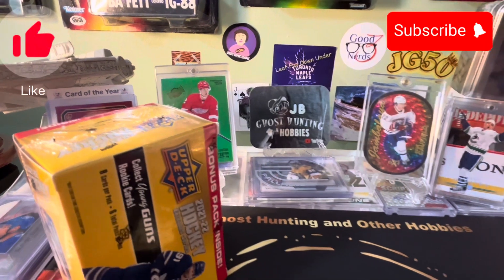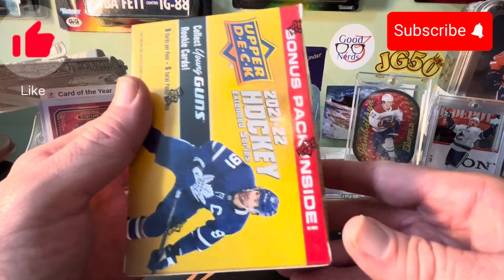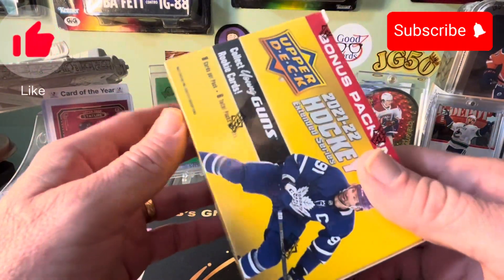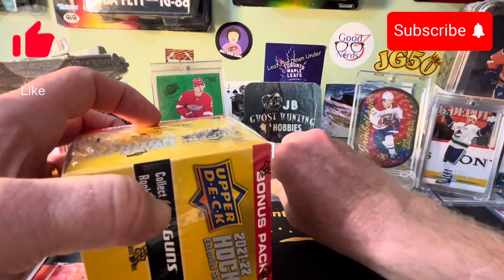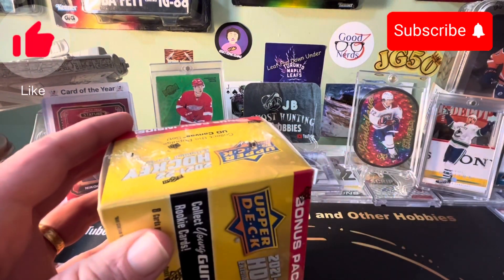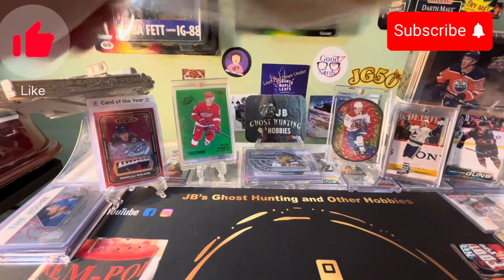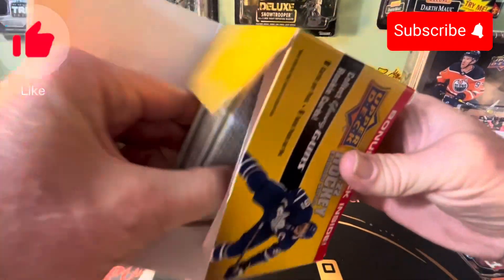Hi guys, welcome back. I've been given all these extended lashes away, so I figured I better open one while I can. If you guys checked out Joker Breaks, his box was loaded — three young guns, a nice gold hollow FX card, and a dazzler. And I sent another one where someone got a day with the cup out of a blaster. So I figured all this fire, I better open one before I give them all away. Check out Joker Breaks — he had a loaded box.